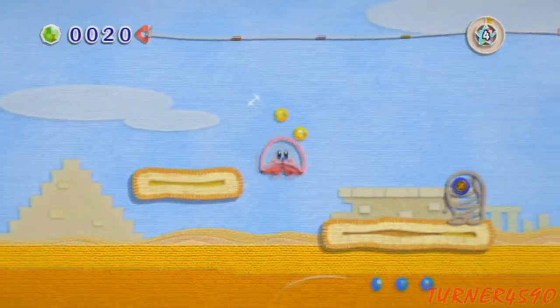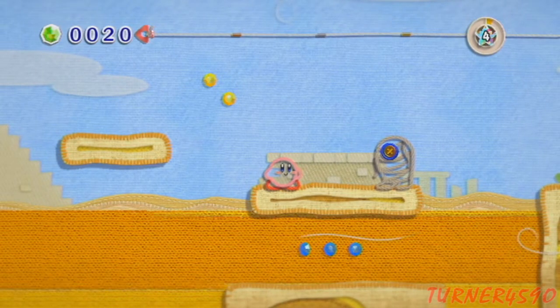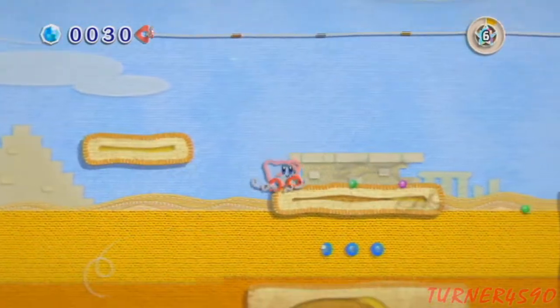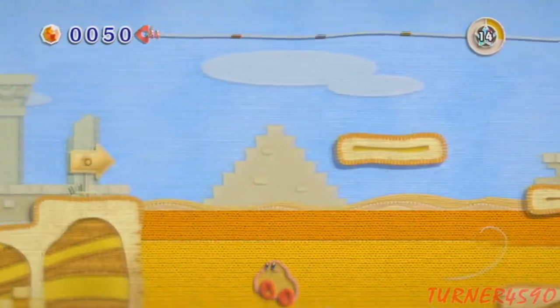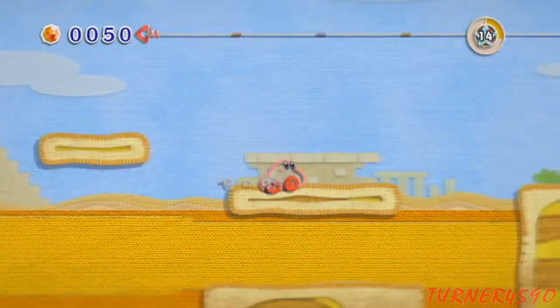Let's see what this world has in store. Mummies with salad fingers? Spooky. That's kind of cool — they have a skin that you can just rip off, and then that's that regular enemy that we saw.